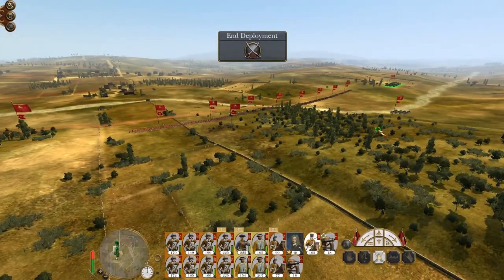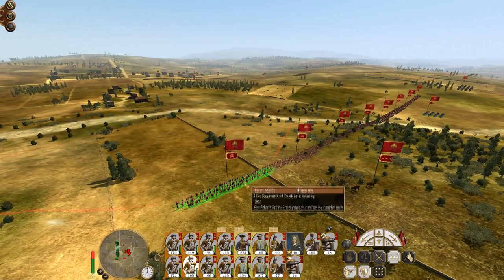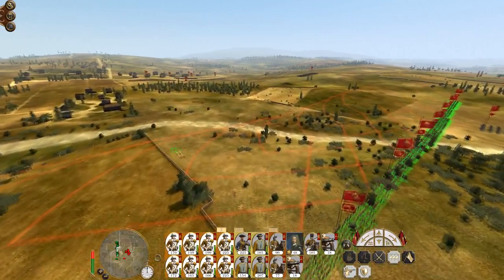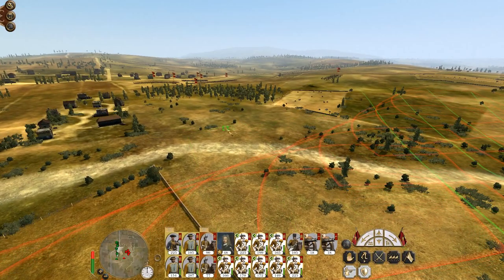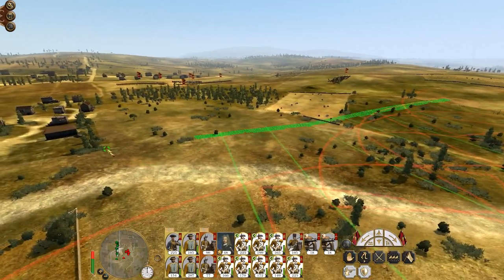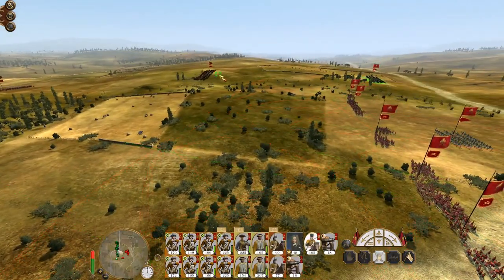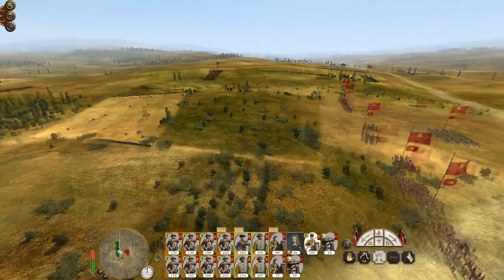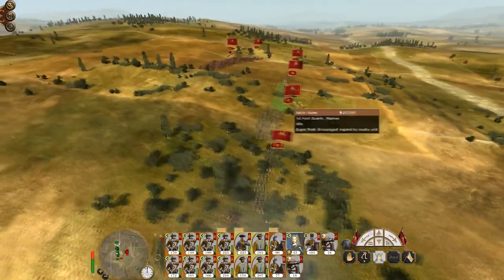Maybe group our two weakest cavalry together. Then our Hussars can stay as a strong unit on the flank, with the general in the centre. Hussars go after the Mamelukes. General, maybe move to intercept.